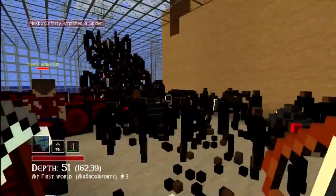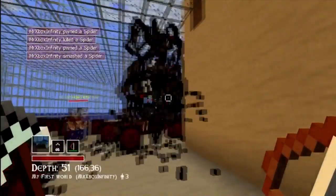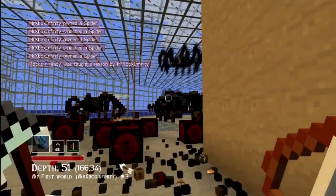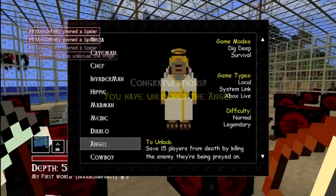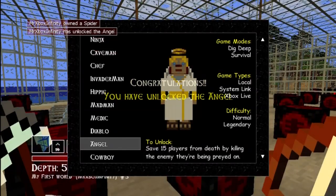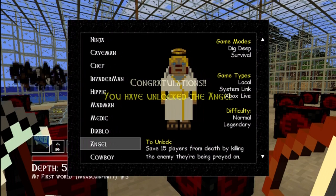Have some fish there, and what you're going to do is kill all the spiders that attack them. That means you'll save 15 people, which is what you need to do to get the character. As you can see, I kill 15 spiders that attack them and I unlock the Angel.